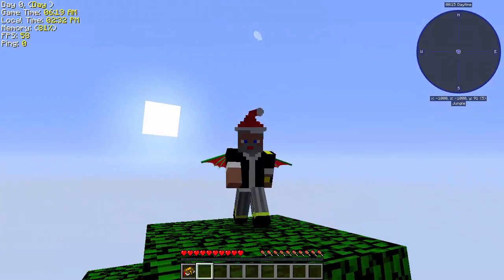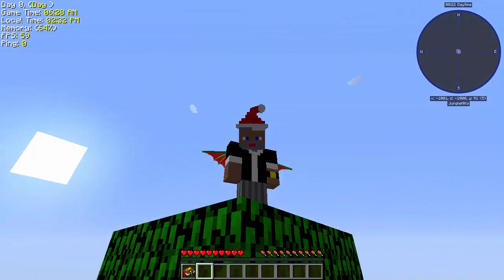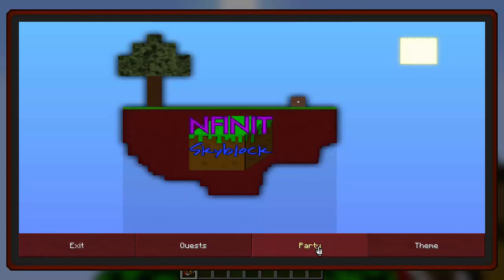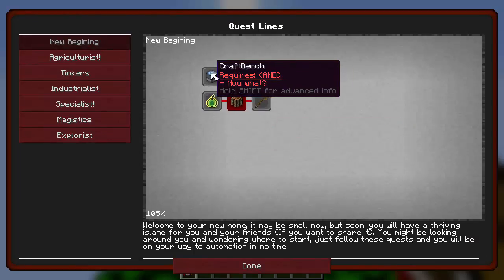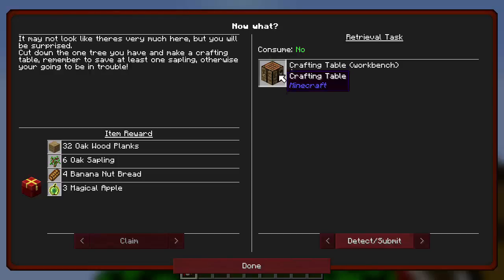I guess this is that - it's kind of cool. I'm not gonna lie, I like this. We are here to play this game, so let's look at our quest book. Theme: standard light, standard dark - I like standard dark actually. Let's create a party - actually let's leave it, we don't need that. Quests: new beginning. It says welcome to your new home, it may be small now but soon you will have a thriving island. Just follow these quests and you will be on your way to automation in no time.